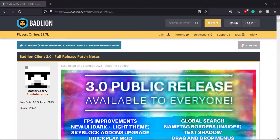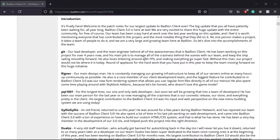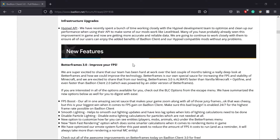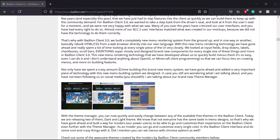Bad Lion Client 3.0 was released on January 31st, 2021, and what came in this update was significant. It was one of their biggest updates they've done in some time. I think the biggest takeaway from this entire release was the FPS improvements. They significantly improved FPS on both high-end and low-end computers based on my opinion, as well as some of my other friends who have used the client since 3.0 came out. If you guys would like to go ahead and read this article, I will link it in the description box below. Here's where all the new features are listed if you want to go through and see everything that comes in the client update.